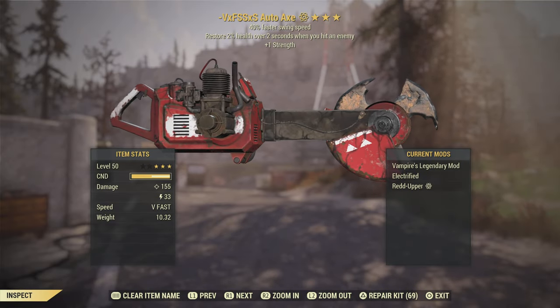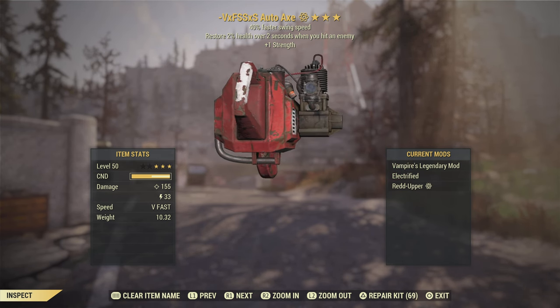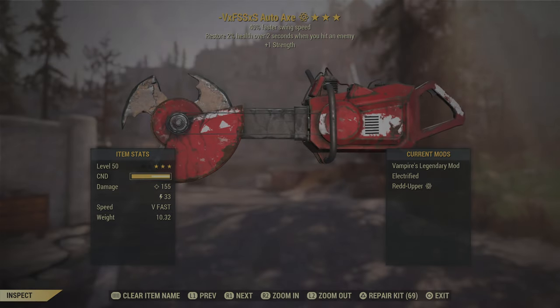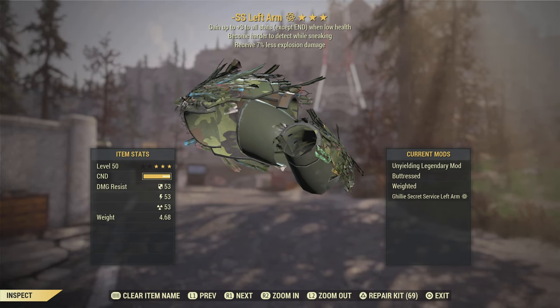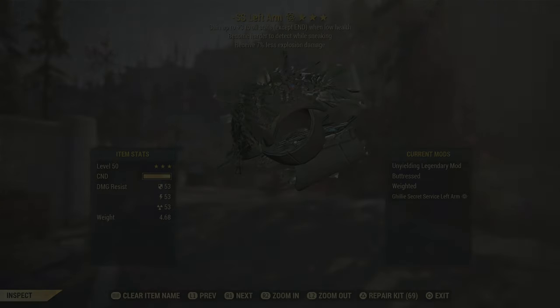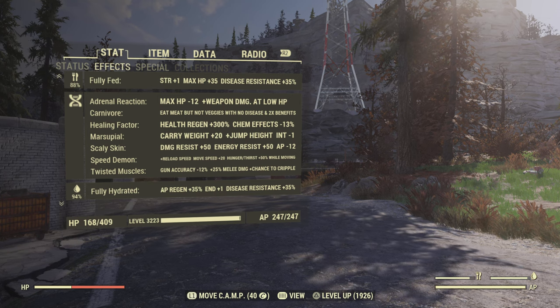Quickly, if you do want to try this, if you have any questions just let me know in the comments. I did use a Vampire's Auto Axe — if you have power attack damage it will probably help you do this even faster. A full set of Unyielding armor, but I put Weighted on the arms, which does help. It's almost like an anti-armor effect.